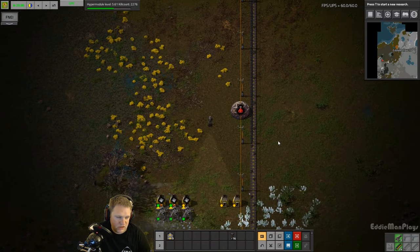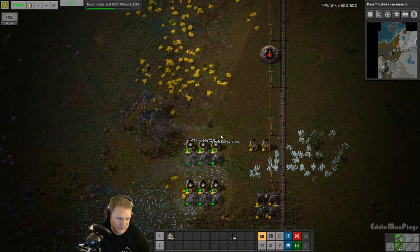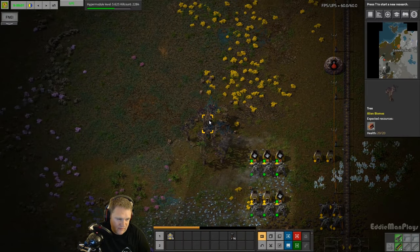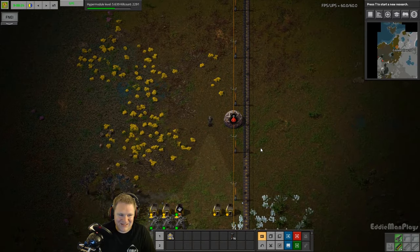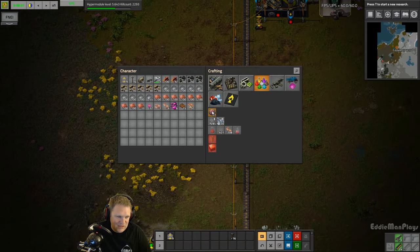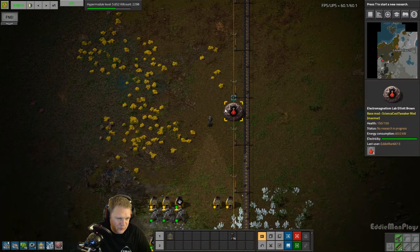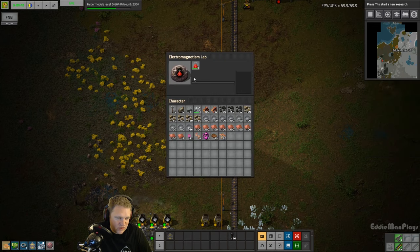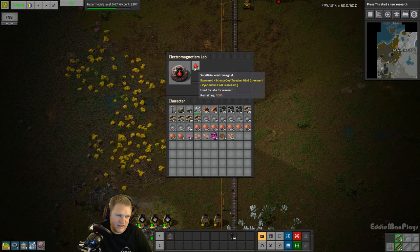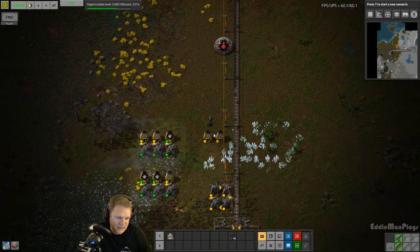So how do we improve on that? We just expand our building. I need to stop picking up resources without using them or my inventory will fill up. We want to increase our production to two science labs. This science lab glows red so it only accepts the red science pack - I'm so used to calling it red, I'm going to keep calling it the red science pack.